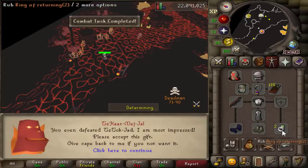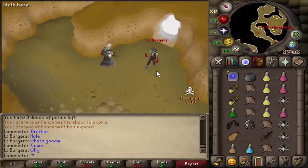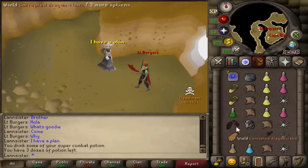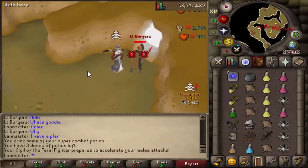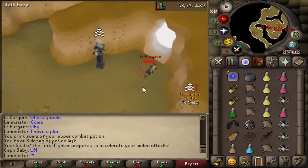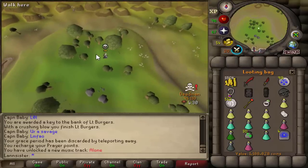Upgrade to the low-level account: a fire cape and a Void magic helmet. He's typing — he had no time to react. Free black mask. He was two steps away from a safe zone, but because he didn't react in 1.2 seconds, he died.